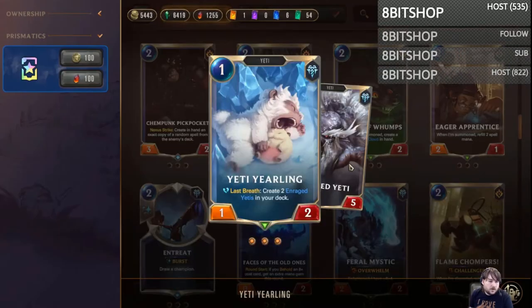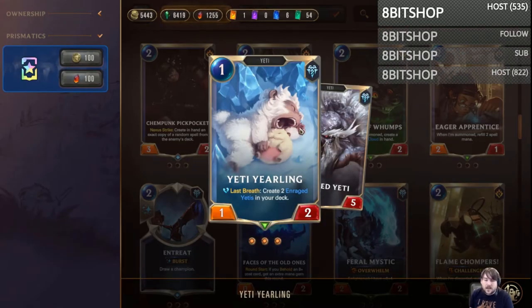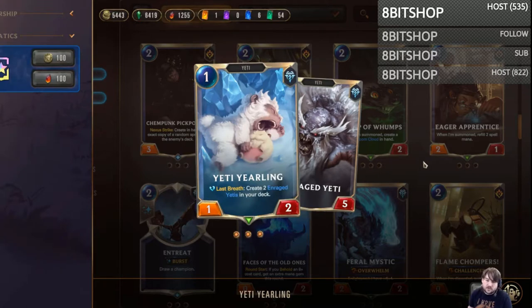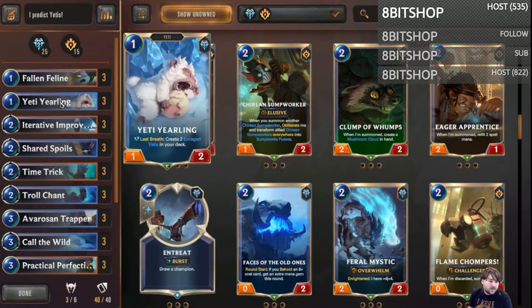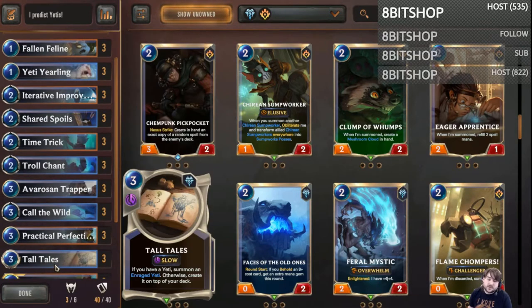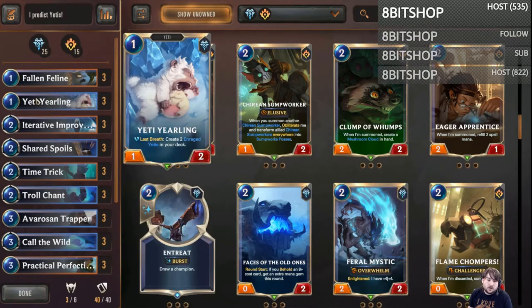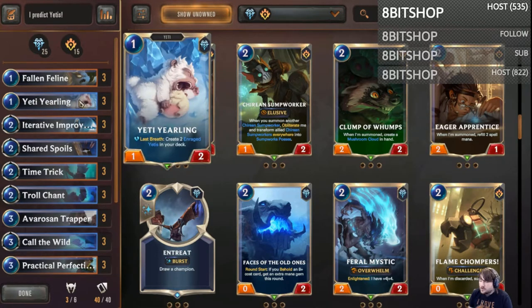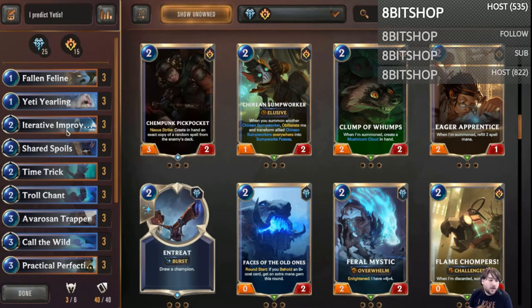Because I'm playing three Yeti Yearlings — the card is still not super strong, but it does put two Enriched Yetis in your deck which are very aggressively costed if you're able to get them in the early portion of the game. Most importantly, the Yeti Yearling is a Yeti and it synergizes with the other Yeti cards in the deck. Most notably Tall Tales, which if you are able to use in the early game can be extremely devastating to your opponent.